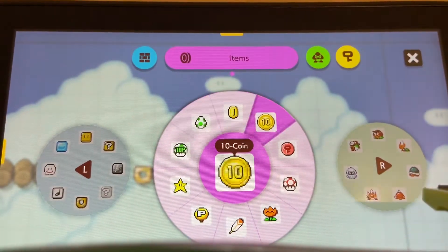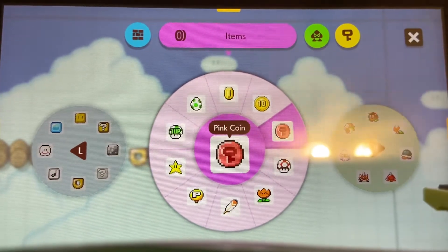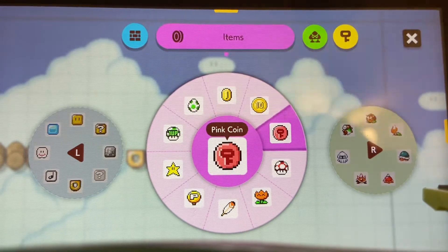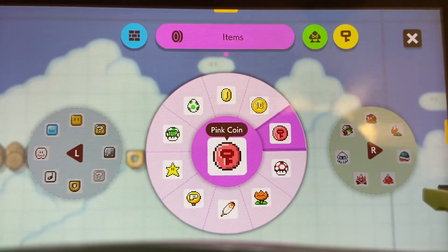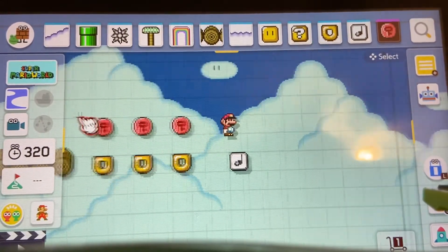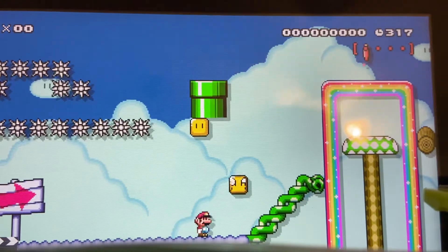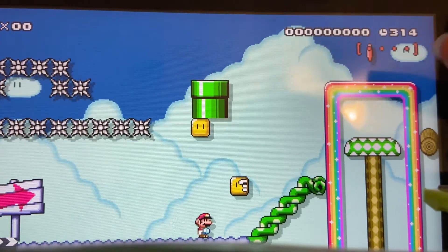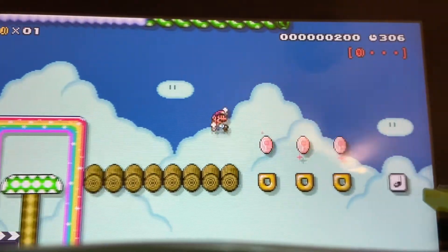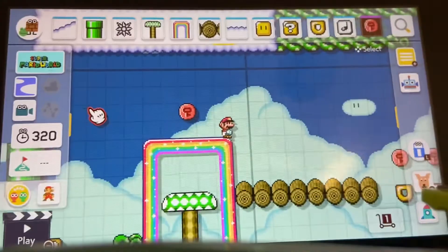Terrain has two pages. Now we can go into items. We've got our coins, our 10-coin, and our pink coin. The pink coin will basically allow you to collect a key across multiple areas — it basically builds a key. So depending on how many you place, let's just place a few here, hit play, and if you look in the top right corner that's how many coins you have to get.